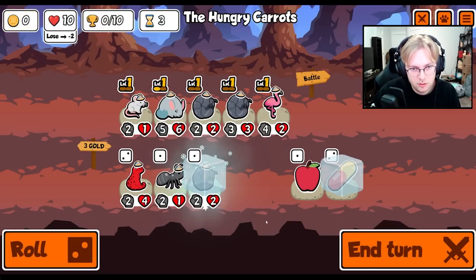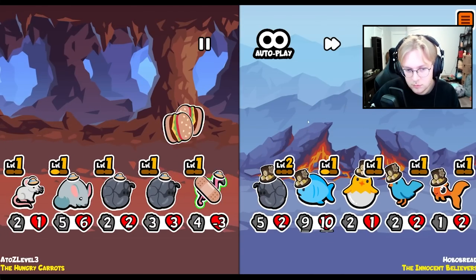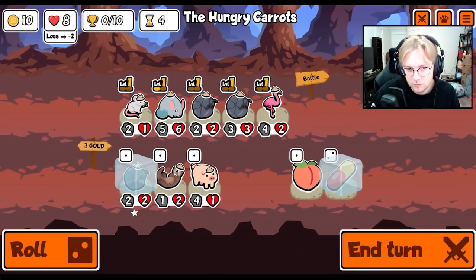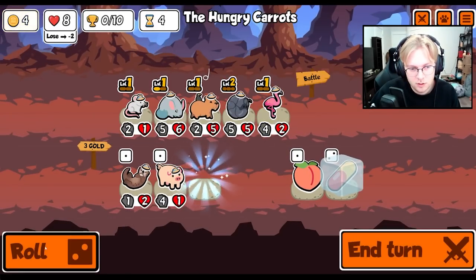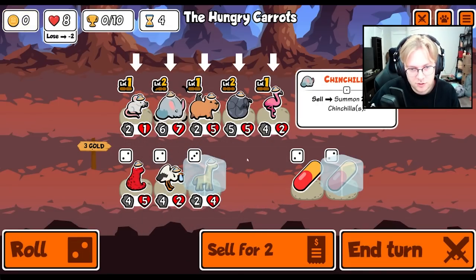Don't do that. Lemons are necessary - lemons are probably the best thing to use on the hippo. Happy bar seems all right. So does giraffe, but actually no, we wait.